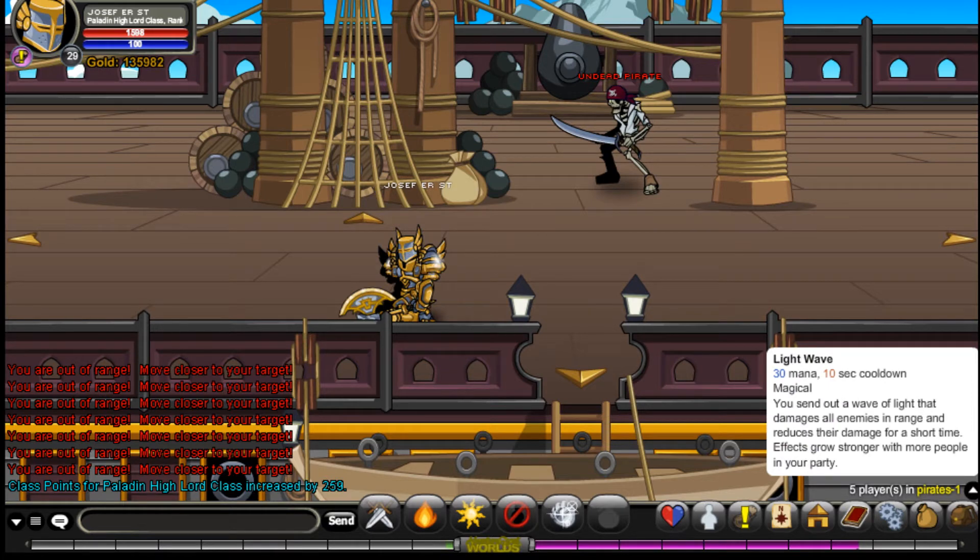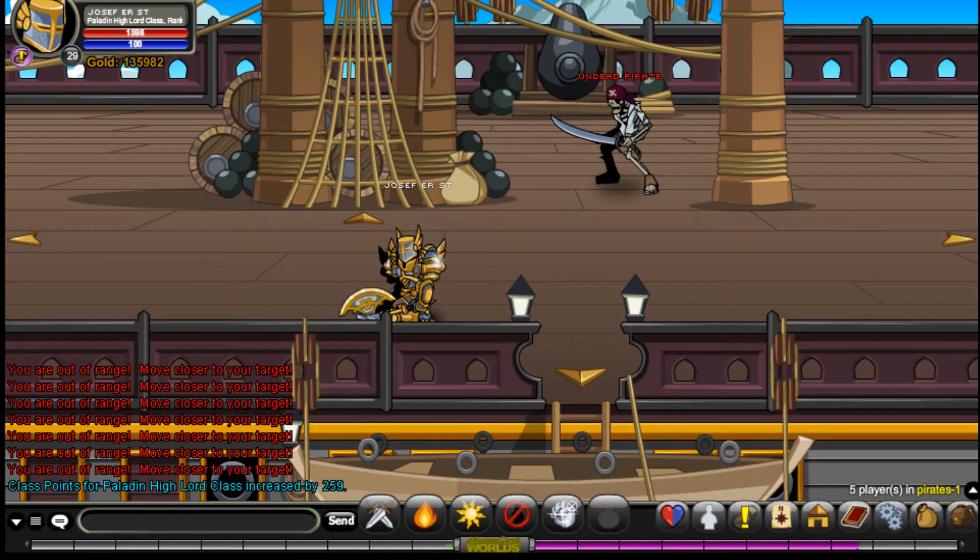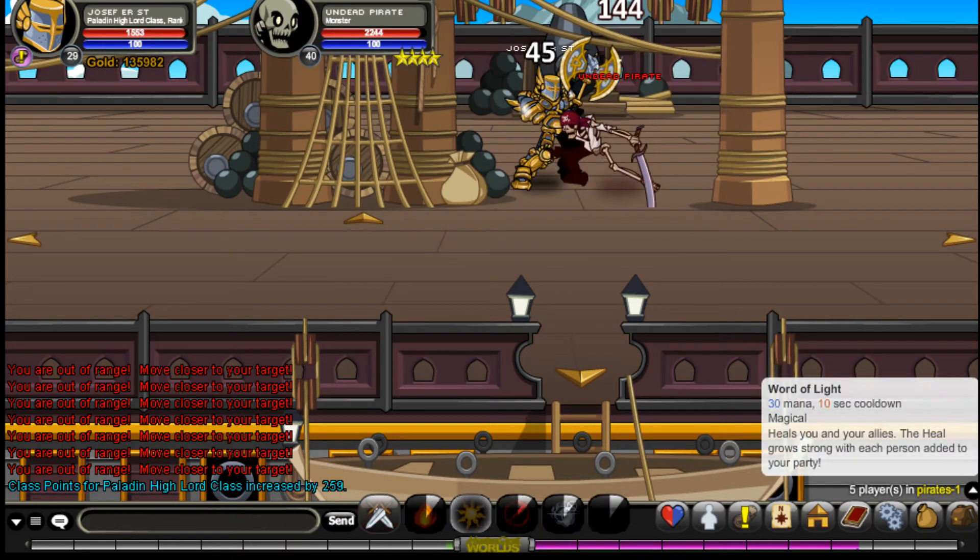Lightwave: 30 mana, 10-second cooldown, magical. You send out a wave of light that reduces their damage for a short time. The effect grows stronger with more people in your party. Yeah, it's good.